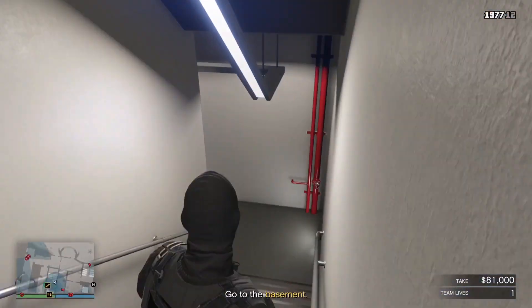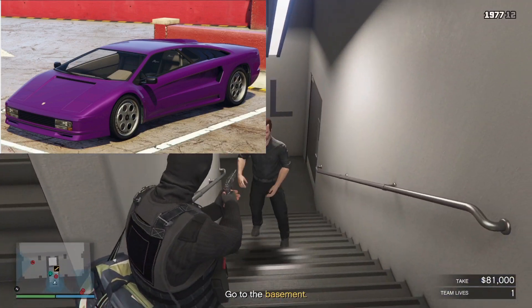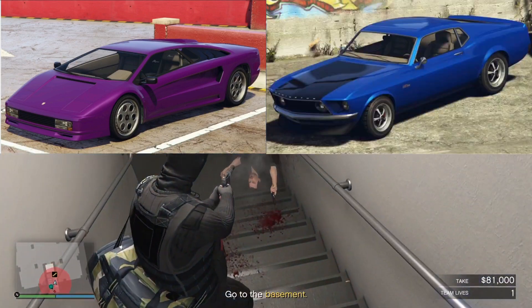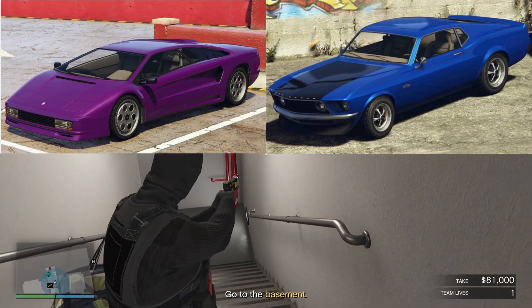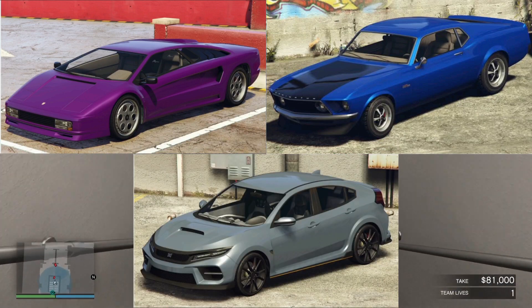The Salvage Yard Robberies for this week: the Pagassi Infernus Classic, and that is going to be the Podium Robbery. The Vapid Dominator GTT, and that is going to be the Duggan Robbery. And the Dinka Sugoi, and that is going to be the Gangbanger Robbery.